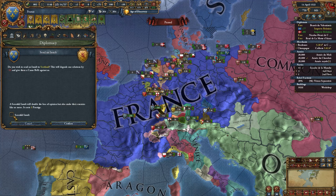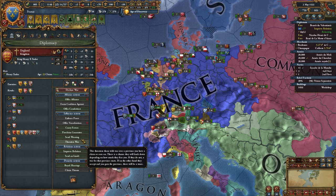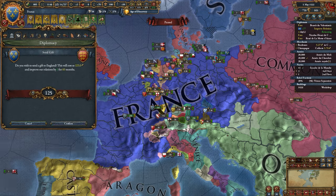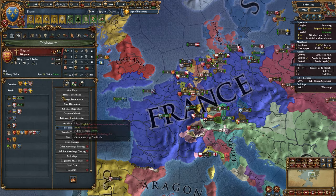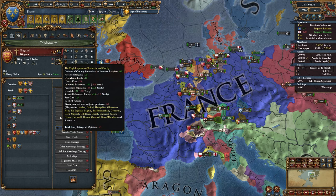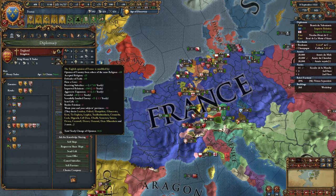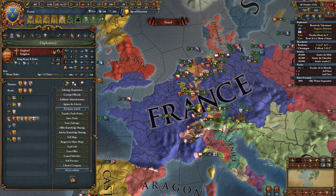I'm going to go ahead and send a scoring pull to Scotland, mostly because I'm thinking I can actually force England to leave the coalition. He has all the trade I want, so I'm going to go ahead and send a gift to him. He's at 46 relations because I just need a little bit more relations with him and he'll be forced to leave the coalition. I'm just going to give him subsidies for a few months. There we go - he's at 50 relations, he shouldn't be able to be in a coalition with me anymore. So yeah, we kind of just paid our way out of that coalition.